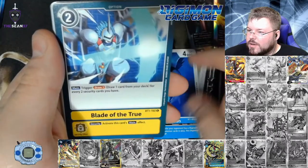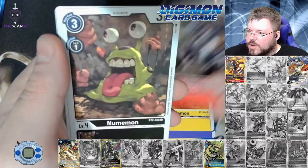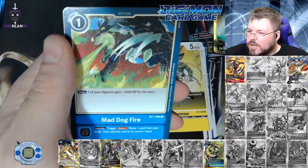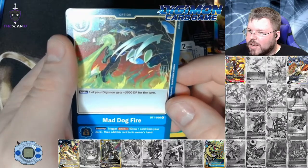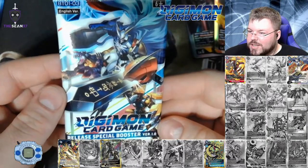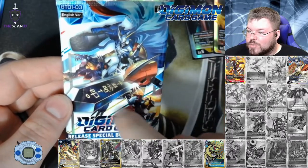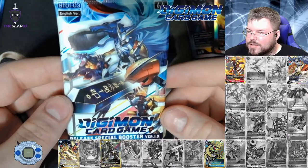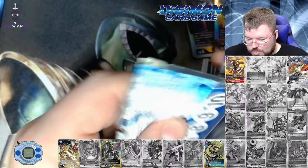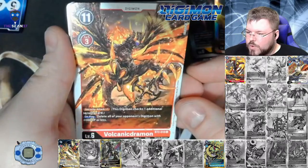Dolphmon, Blade of the True, Empmon, Boring Storm, Leomon, Dark Tyranomon, Nomomon, Megadramon, Petermon, Tentamon, Mad Dog Fire is our first rare, and Lilimon is our second rare. I just want to comment again on this pack art — look at that. That needs to be on a card. These three dudes just coming at you, it looks amazing. I don't know what the card would be, but it would be sick. I think they're called option cards — the ones that aren't Tamers or Digimon.